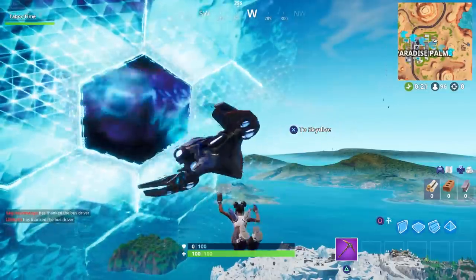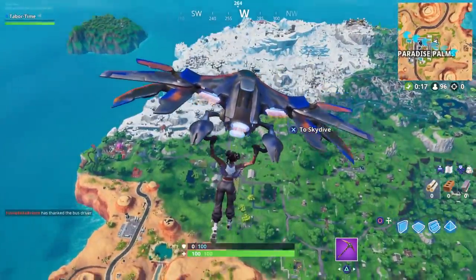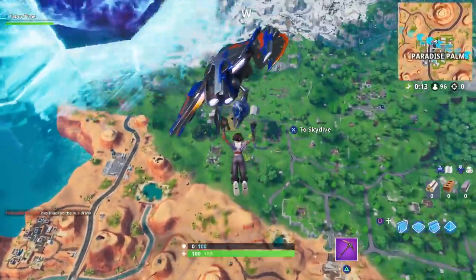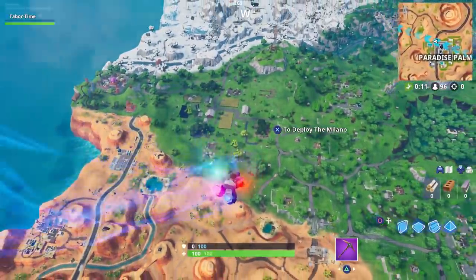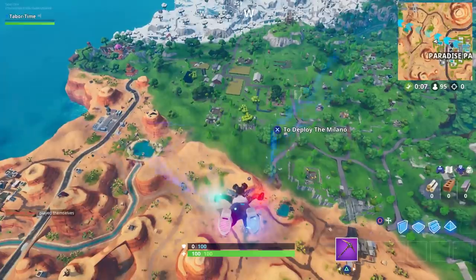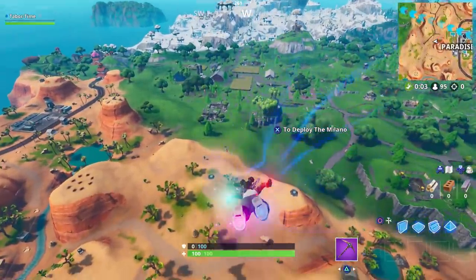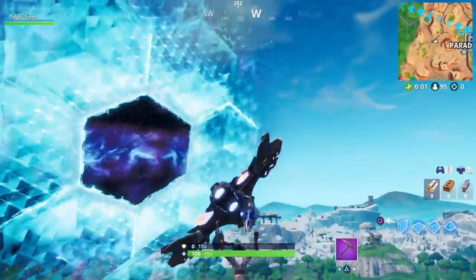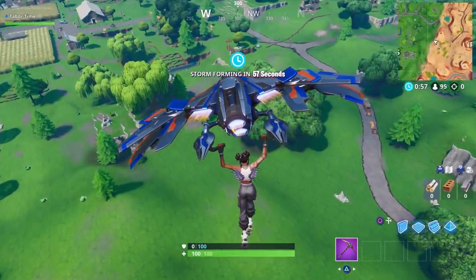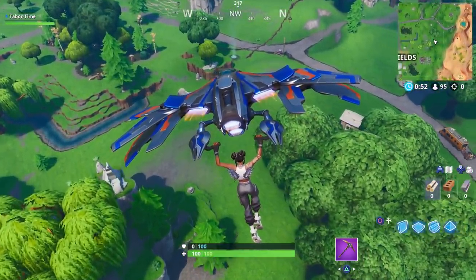Oh yeah, check that out — it comes right out of the galaxy! How awesome is that? You hover mid-air for a second while it pulls out. That is pretty sweet! That's going to mess up my drop though — I'm going to be way behind everyone. I wanted to go to Fatal Fields. Such is life. I'm going to have to go into replay mode and check out that galaxy that spawns — that is pretty cool.